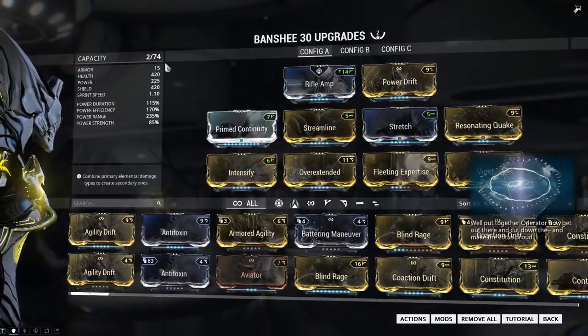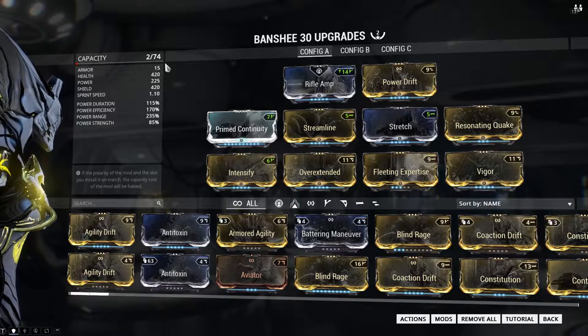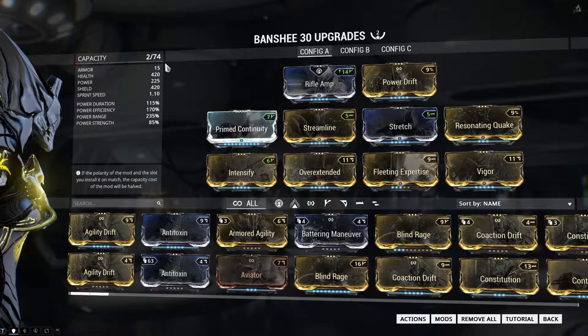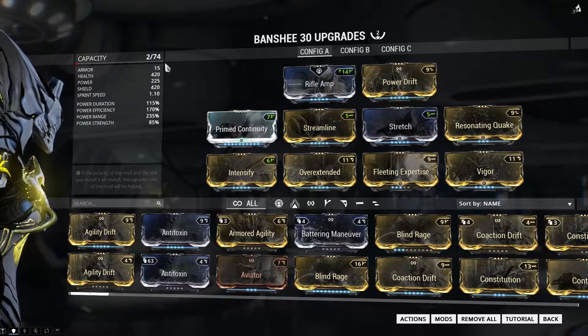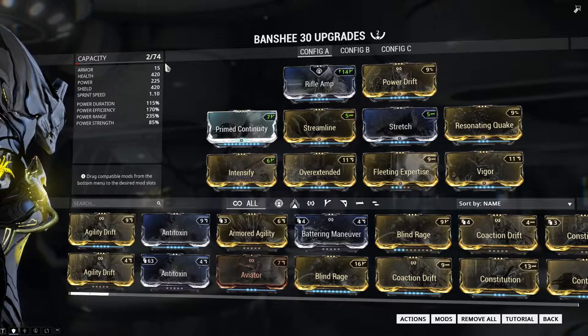Banshee's versatility comes from her builds, so for the purpose of explaining her skills, I'll use this jack-of-all-trades build, with only the augment changing as needed. And at the end, I'll go through her two other specialized builds — what they are, how to use them, as well as pros and cons.